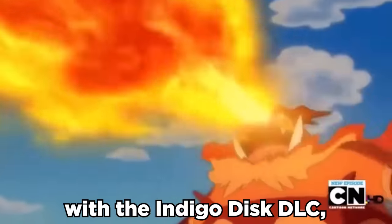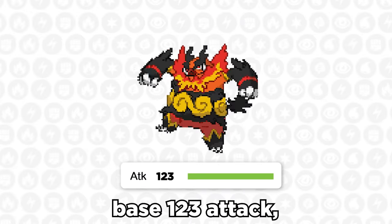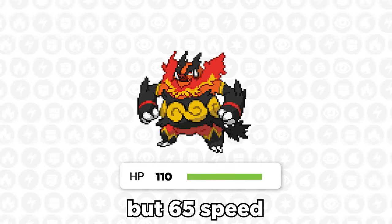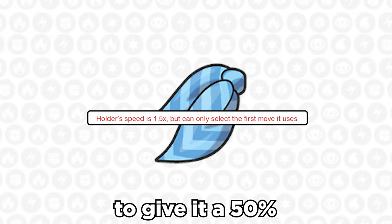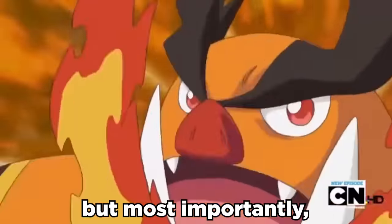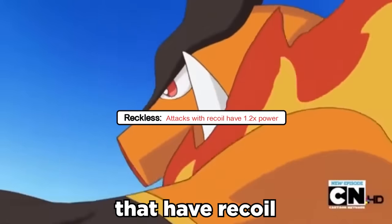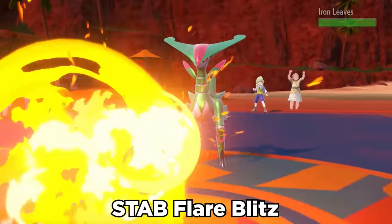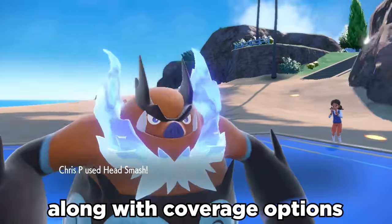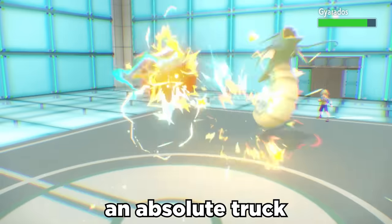Emboar is back with the Indigo Disc DLC, and it's a super slapped-on starter. It has a solid base 123 Attack, 110 HP for bulk, but 65 Speed which needs some love, which is why I enjoy running a Choice Scarf set to give it a 50% boost in Speed. But most importantly, it has the ability Reckless, which boosts all moves that have recoil or crash damage by 20%. We can pair this with the STAB Flare Blitz, which is already a solid 120 base power move, along with coverage options like Head Smash and Wild Charge, and Emboar can hit like an absolute truck.